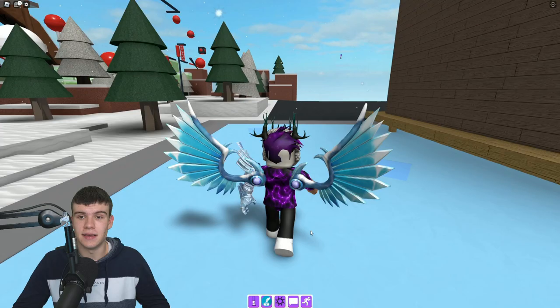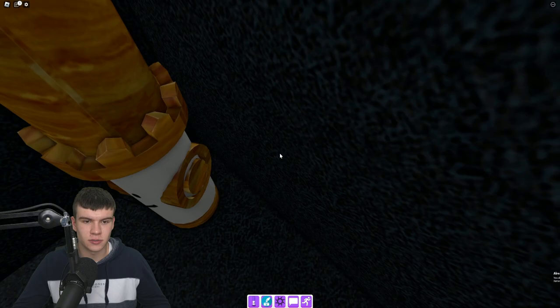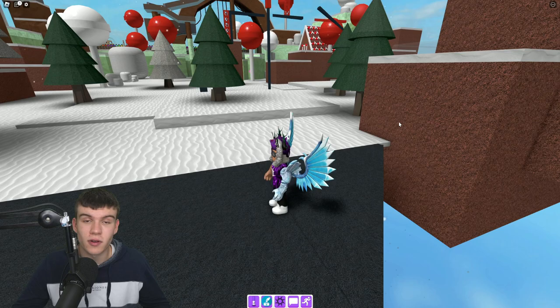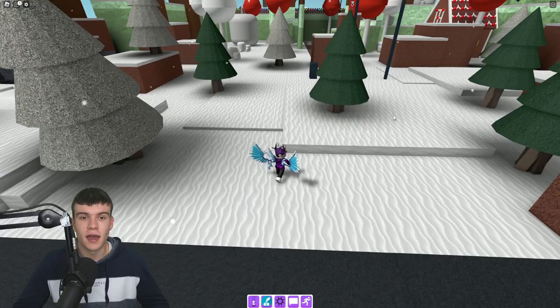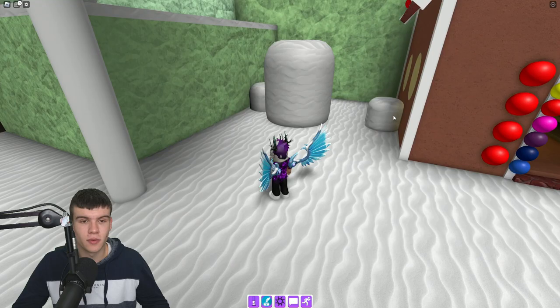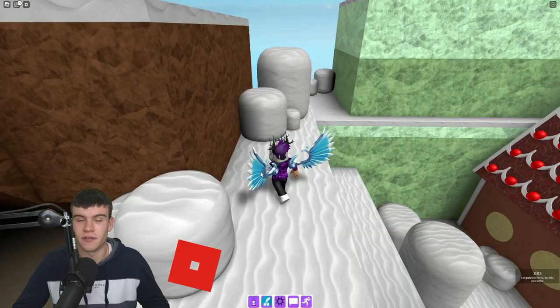For the next ones, go to near the candyland area. For number ten, jump down onto this bit where you can get it out here - just click on it, nice and simple. We're already two-thirds of the way done. For your 11th flower, come to the candyland zone, jump up here onto these bits, then claim this one just over there. There's number 11.